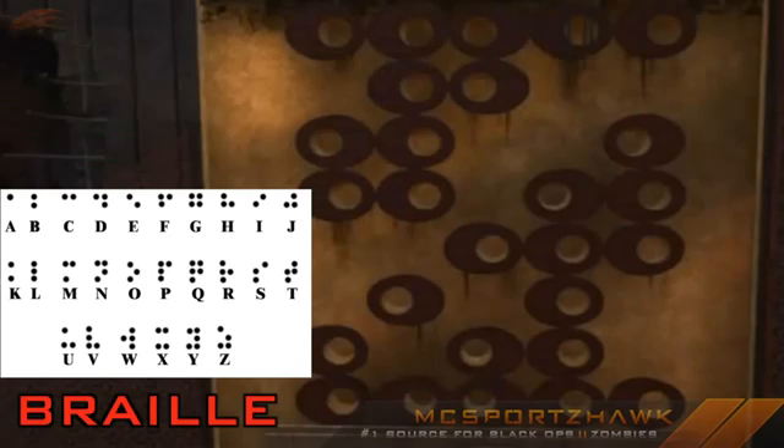Talixian and I — he's a guy who works with Treyarch — basically we found this image here. This is right above where the elevator is when you go down in Die Rise, and we've been trying to figure out what the heck these little circles could mean, because it doesn't look like a natural thing. It looks like they did this on purpose.